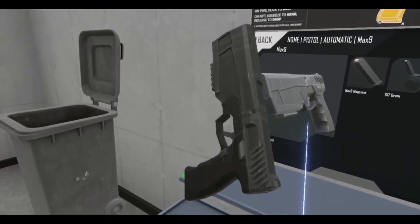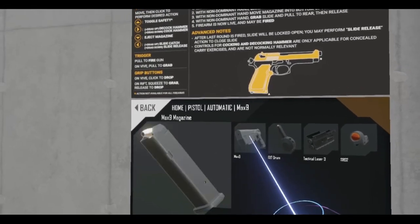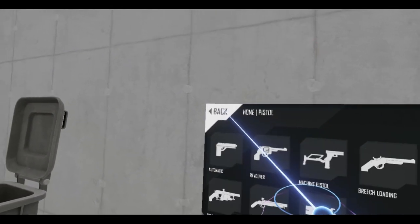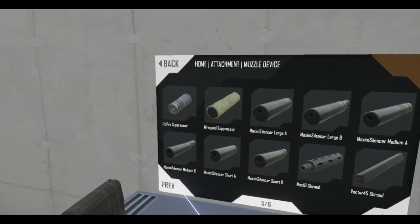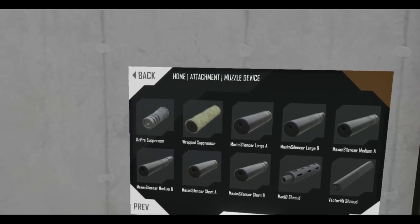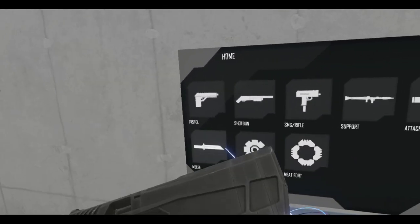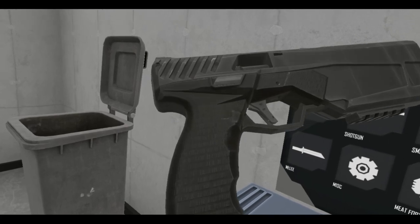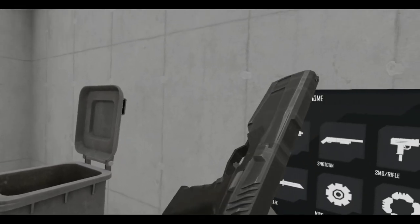Looking really nice. Pretty cool. Oh my goodness, what was this based off of? The Maxim — the Maxim 9, that's what the actual weapon is called. In the game it's called the Max 9. And yeah, it's an integrally suppressed pistol. It looks very, very futuristic — just look at the lines on this thing. It just looks like it's from a cyberpunk future.